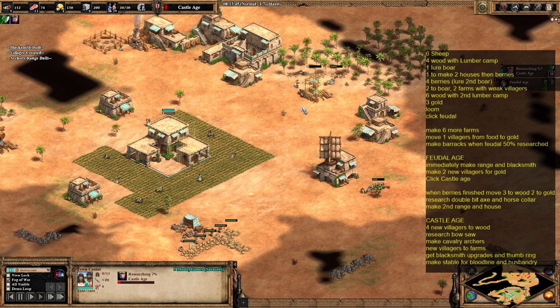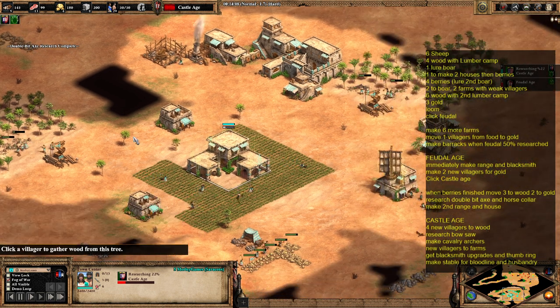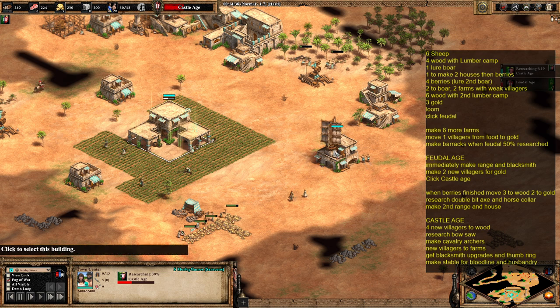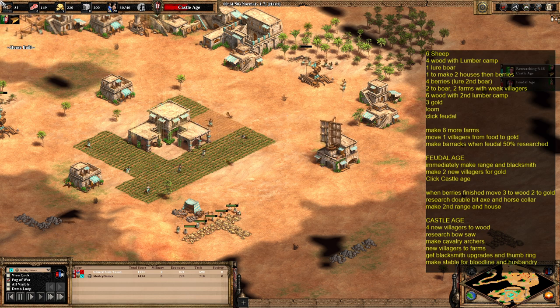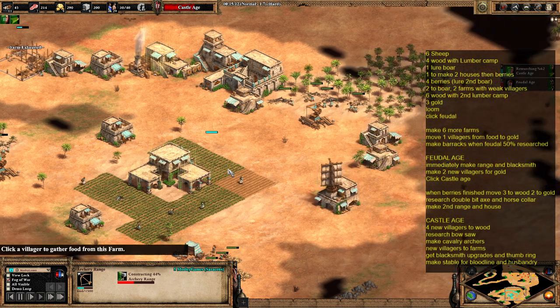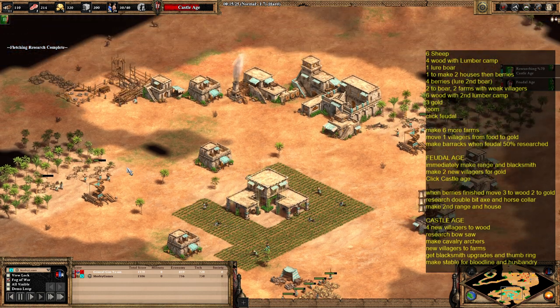Send one villager back to the wood. We've also just researched horse collar on the way up, which will give us a decent boost for the farms after a few minutes. The berries have now finished, so we're sending three of those villagers over to gold, giving us a total of nine on gold, and the other two are going over to wood. We also want to make a second archery range around halfway through Feudal Age, so it's ready when we get to Castle Age to start making Cavalry Archers straight away. We're also getting fletching at this point, making an early start on those blacksmith upgrades.